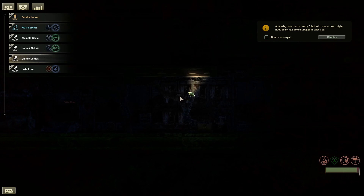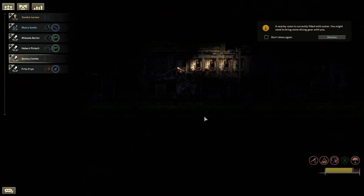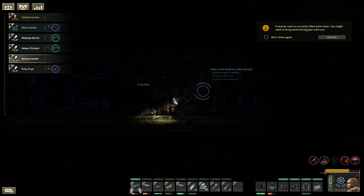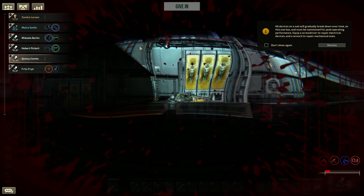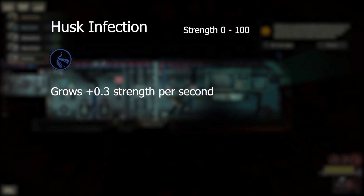Next we have the husk infection. This is a parasitic affliction received from infected humans, husk monsters, and there is also a chemical that can be used to inject players with it. The husk infection is commonly found on salvage wreck missions, though husk monsters can leave their wreck and attempt to board your submarine. Once you have the husk infection you will begin to lose control of your character until it takes full control of the body.